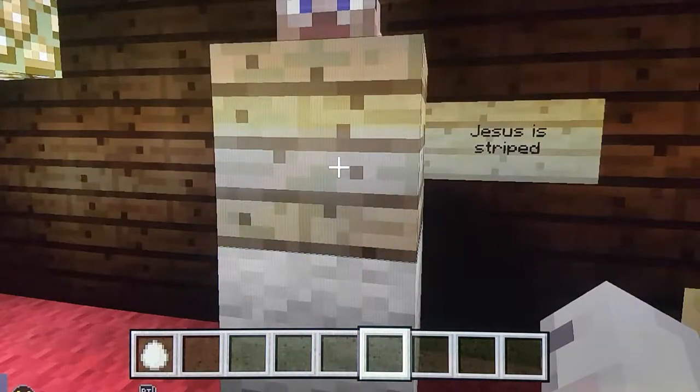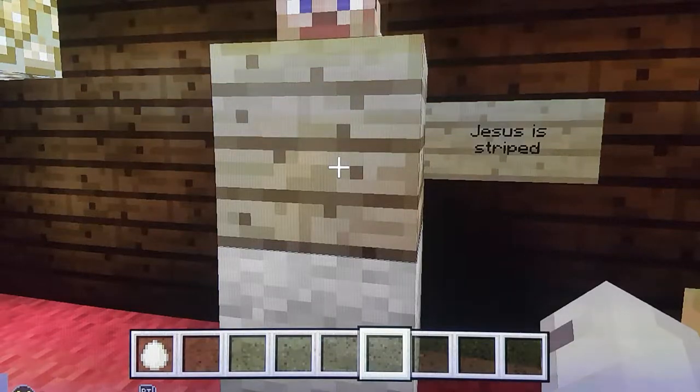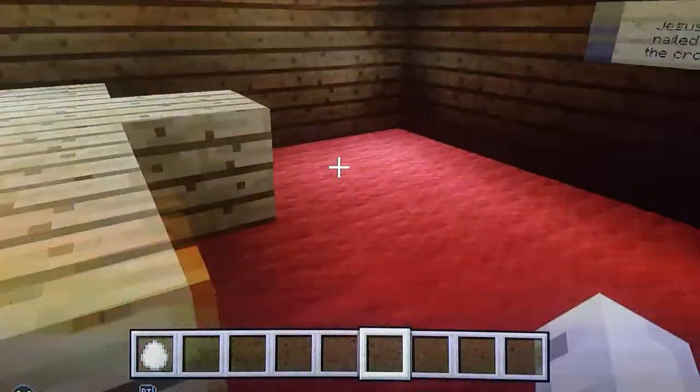Station 10: Jesus is stripped. I put wood instead of white because he's getting stripped and there's no peach skin color available. And there's the cross on the floor.